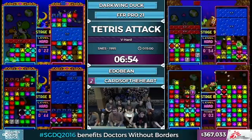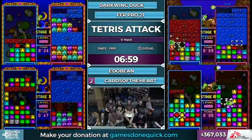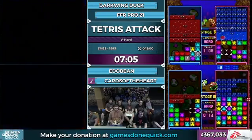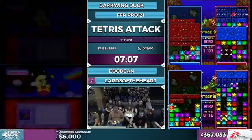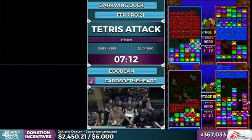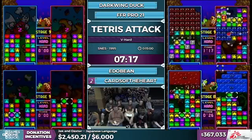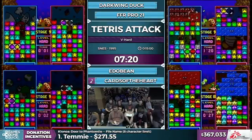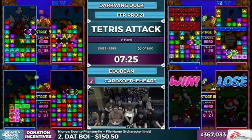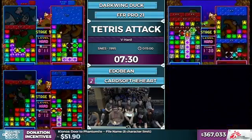Edobean just one line short — that's the constant curse of Tetris Attack — but still manages to get it. Darkwing and Edo are basically neck and neck as they're entering the cave right now. Cards has pulled himself off to a really respectable lead, while FFR Pro is having a minute-plus on Hookbo right now, just being unrelenting with the garbage clear. Cards is starting to pull away into Magikoopa with a two-stage lead over everybody.